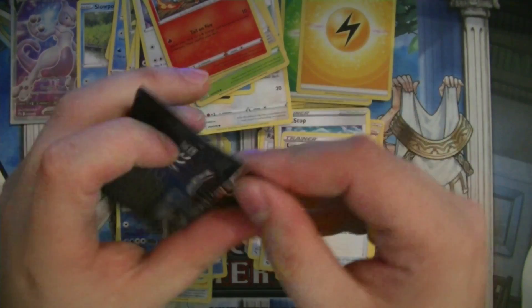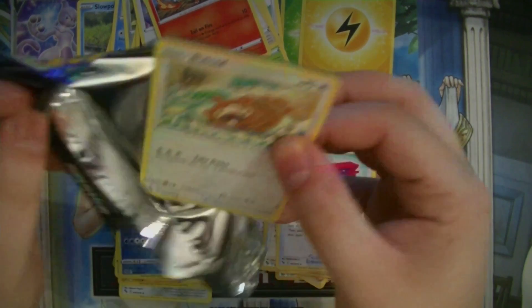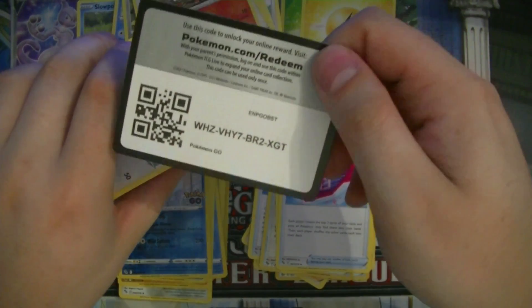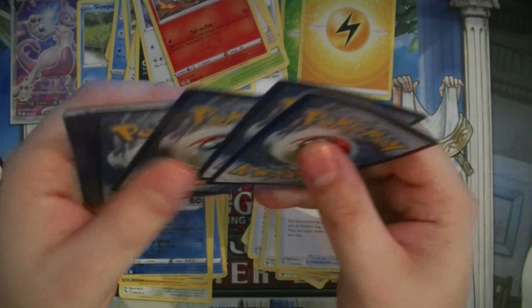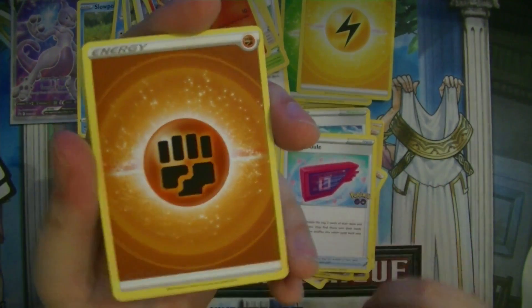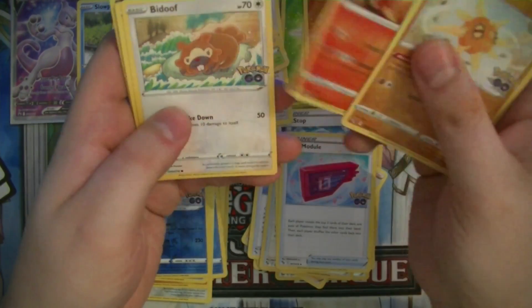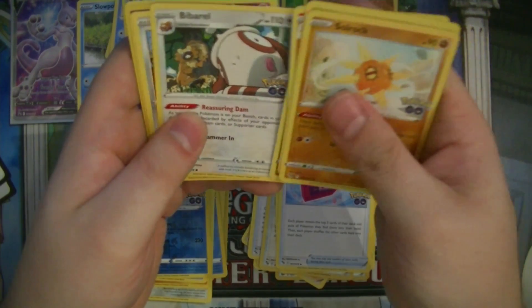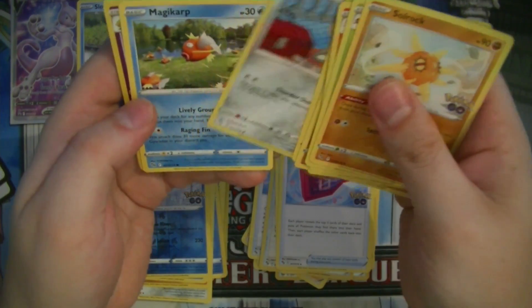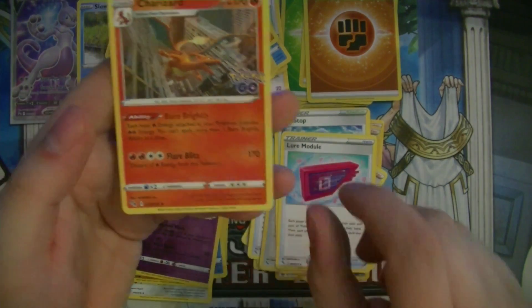Last pack. At least the code card can't spoil in this if everything is at least a holo. Solrock, Ariados, Charmeleon, Bidoof, Onix, Bewear, Meltan, Magikarp, Reverse Zangoose, and Charizard. Charizard, hello.